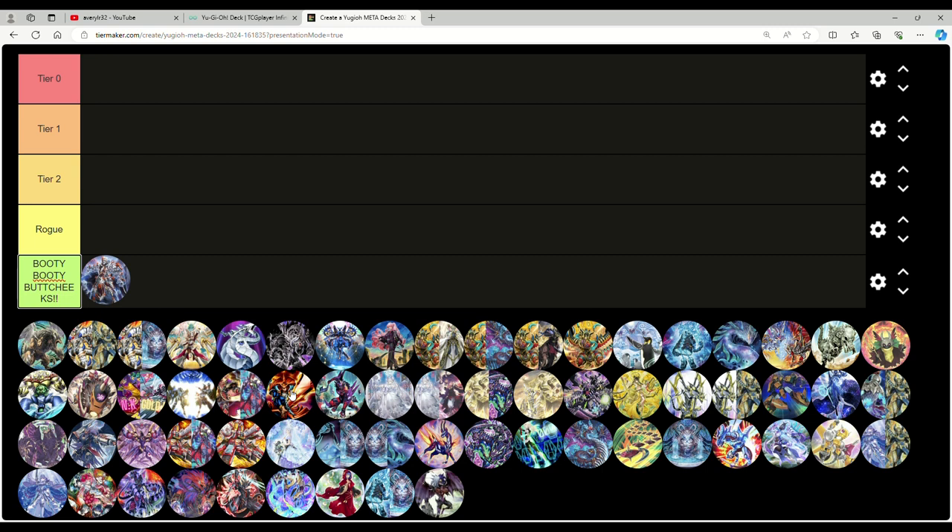They did not touch Snake-Eye at all, however they did hit Linkuriboh, Baronne de Fleur, and Borrelload Savage Dragon — three main cards Snake-Eye decks used to help create their end board. The output of the engine is going to be less explosive because you don't have access to those omni-negates anymore. Konami hitting omni-negates is great — now you just worry about a Little Knight or an Apollousa, maybe a negate or two.